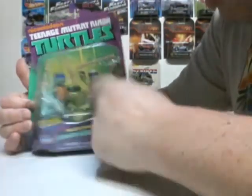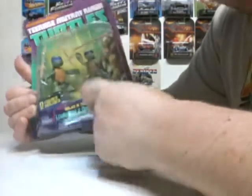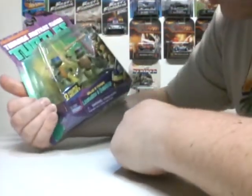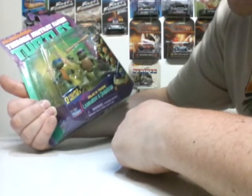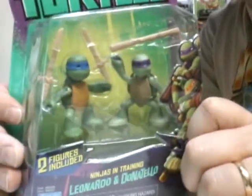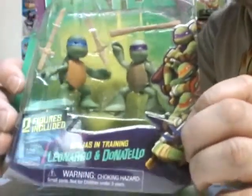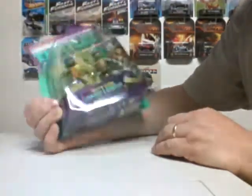You guys out there with the Ninja Turtles, look what I found. It's the two figures of Leonardo and Donatello when they were babies — ninjas in training. My other son probably wants this, so I'll probably give it to him. But it's pretty cool. It was one of one, I guess.